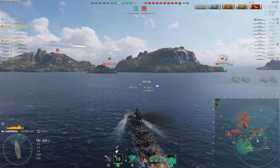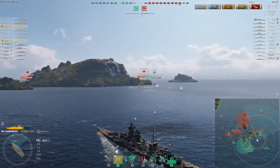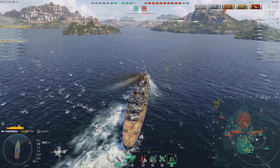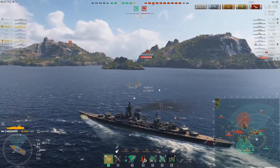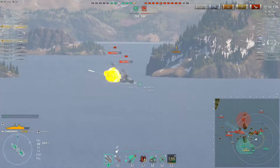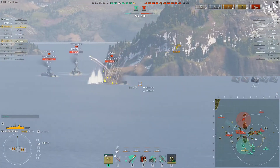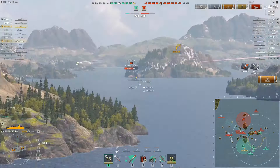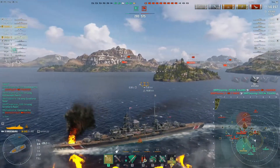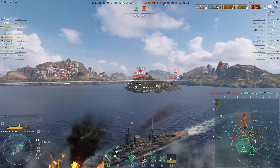I obviously want to keep the island between myself and the Thunder. Here's the Alaska — I definitely don't want to give him broadside. I'm panning between these two to make sure I'm not going to get detected or give them a firing solution as I make this turn. Unfortunately, I get detected by the Des Moines, which is now moving through the center of the map. This is a really dangerous turn because he has my broadside. The Charles Martel has my side as well as the Massachusetts. Fortunately, the Des Moines was firing HE, so I take a fire but at least it wasn't a full body of fat AP shells from the Des Moines.